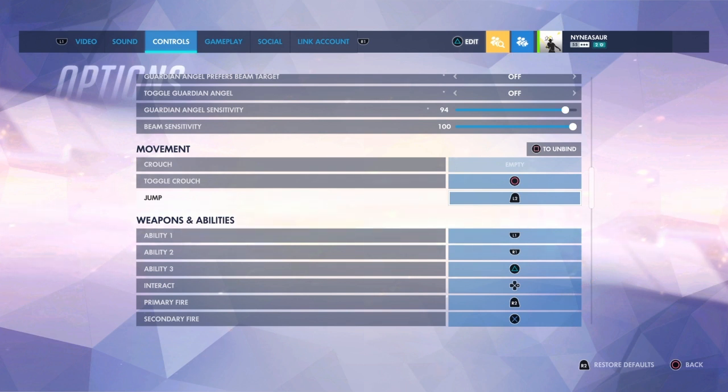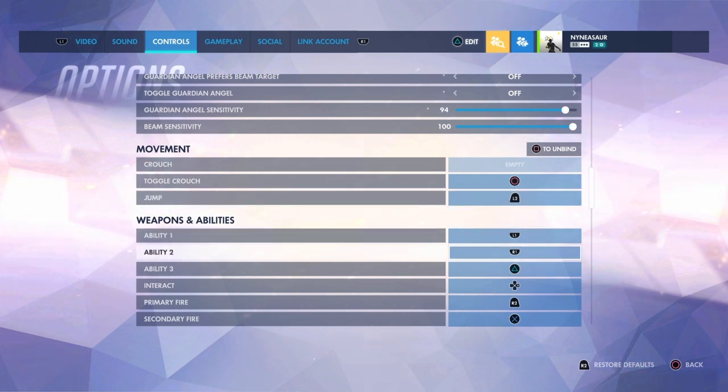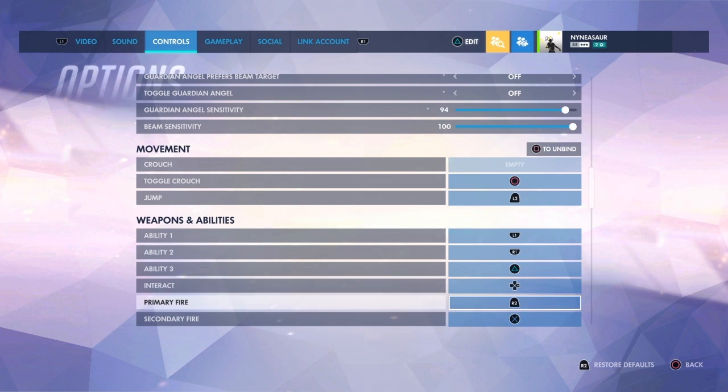So now jump is L2 for Mercy — it's X for literally every other character. Sometimes I'll switch characters and try to press L2 and do nothing, which is entertaining. But her resurrect is set to X. Those are the big differences.